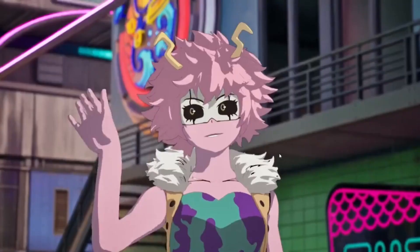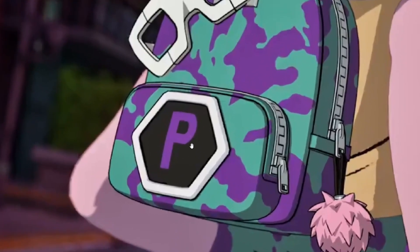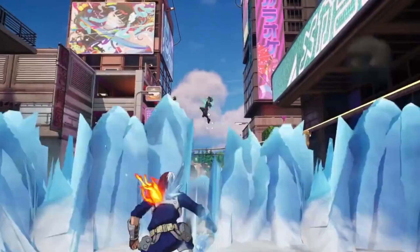Next we have Mina right here. This is her character design — pretty cute, pretty lovely. Then we have her back bling, just a simple backpack with her mask and the Pinky hero name logo. And this is her pickaxe right here — as I said, she throws pink acid slime on opponents, and it literally melts things. She's super super powerful.